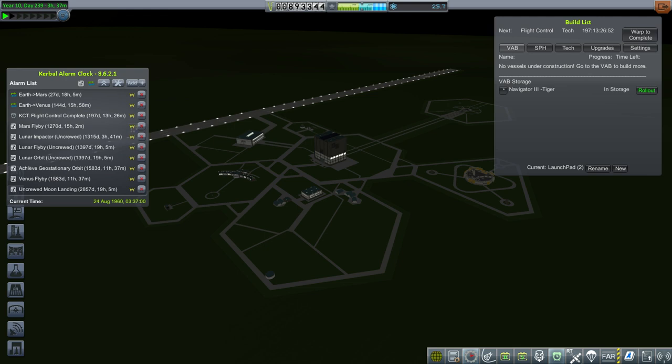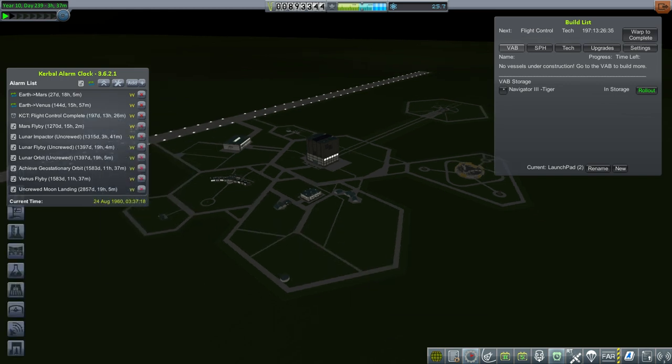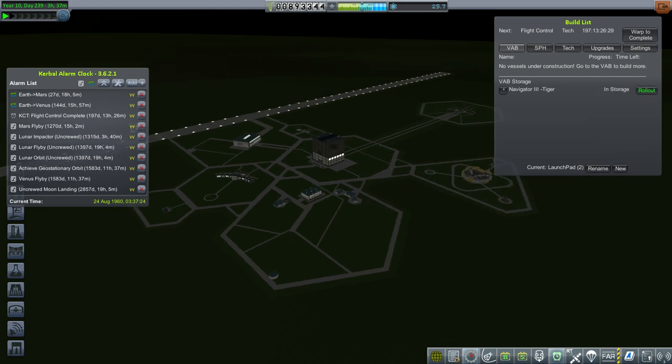The Navigator 3 on the Tiger is complete and we can roll it out, but it's 27 days to the Mars transfer window. I notice we have a Venus transfer window in 144 days, so maybe I'll build another one for Venus — if all works well with the Mars launch we can launch the Venus one right after that, and I'll have another one baking while we do this launch.